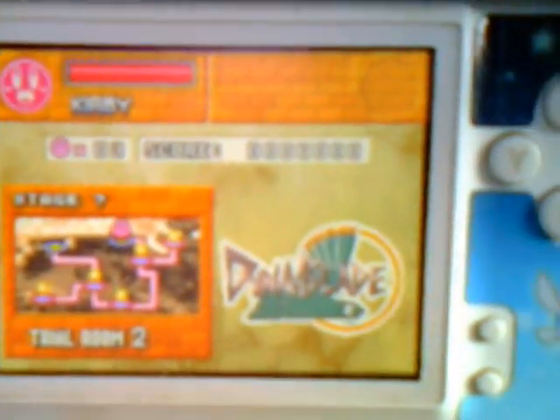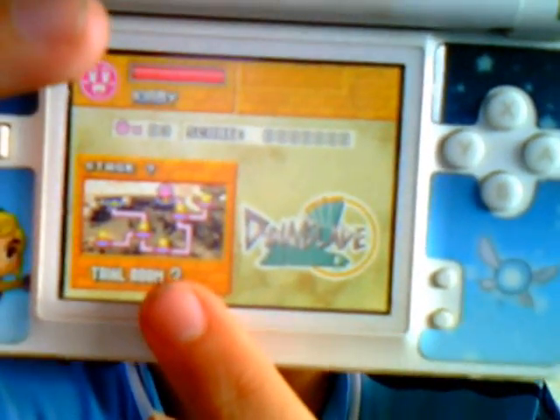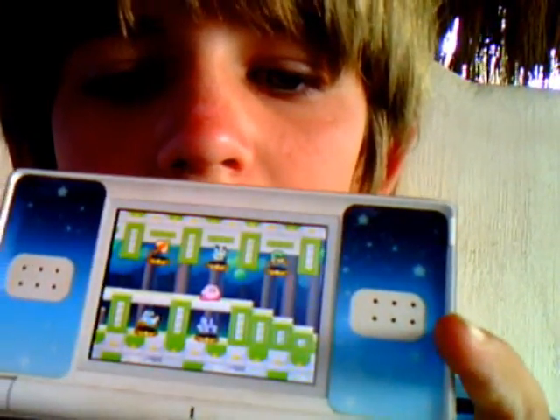First, you have to unlock the trial room — your bottom screen will look like that. See trial room right over here, trial room 2. And then you can easily get suplex.